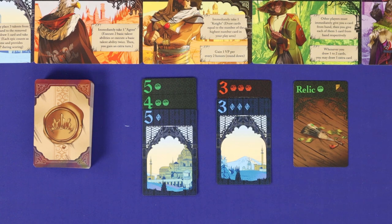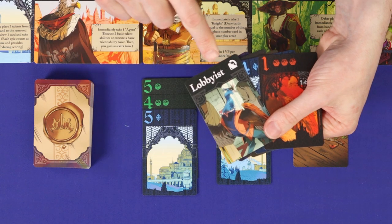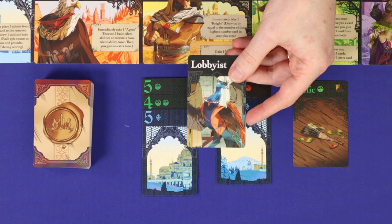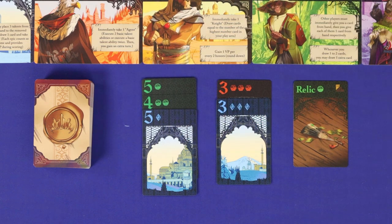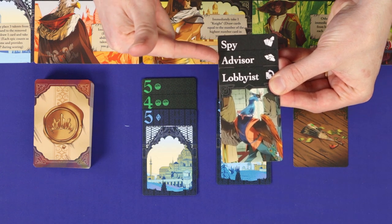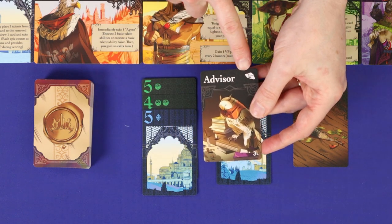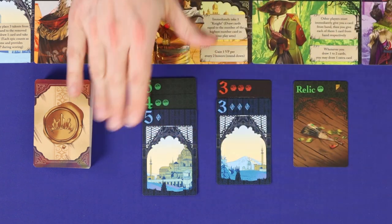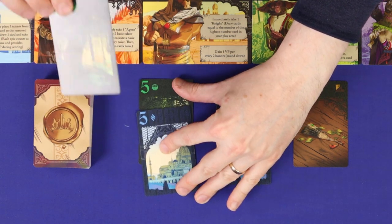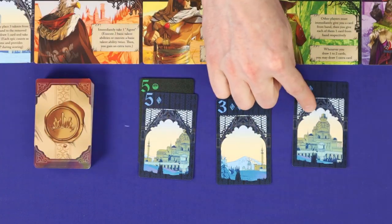Your fifth and final option is to play a talent card from your hand — these are the black colored cards with a text heading. When you play a talent card you put it out of play permanently. There are three different basic talents: spy, advisor, and lobbyist. When you play an advisor it allows you to pick up any two cards from the market rows — these can be top, middle, or bottom and same or different piles. Replenish any empty piles after your action.